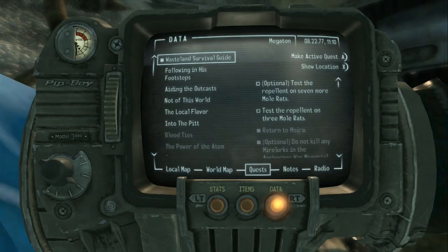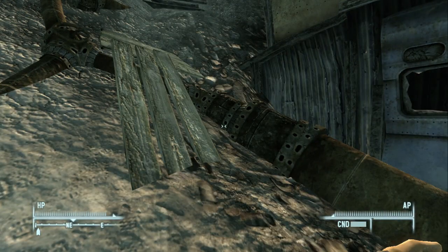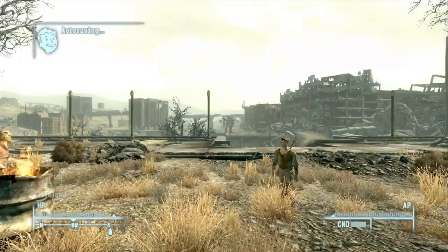Let's check the map in data quests. This is where we want to go — it's actually right next to the Anchorage Memorial, where we placed the observer on the Mirelurk clutch of eggs. So now this is going to be the final task for this chapter. I'm not going to talk about what the last chapter includes because I need to remember not to spoil things.